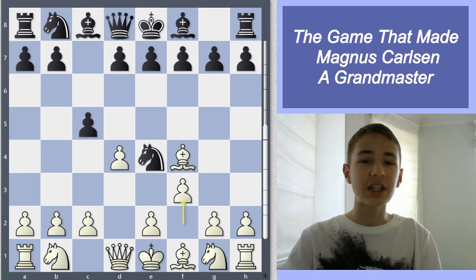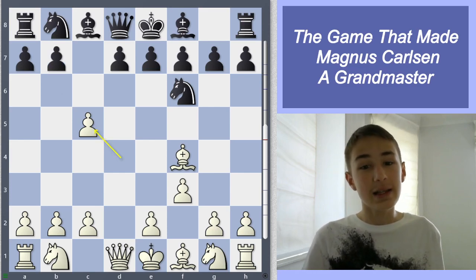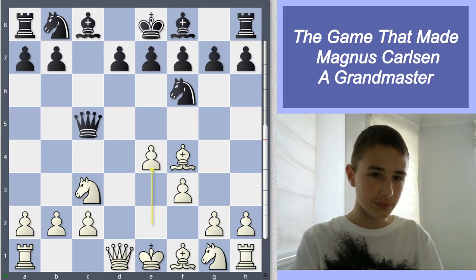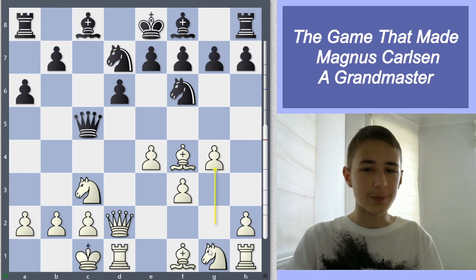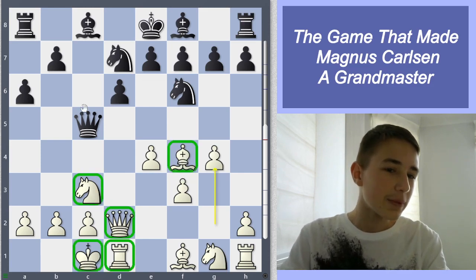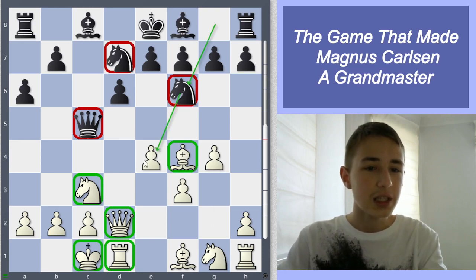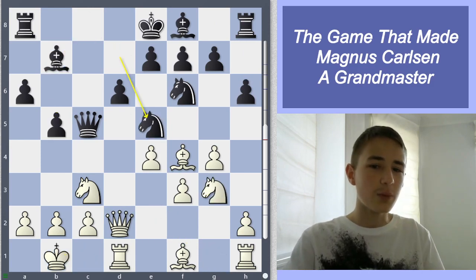In the game after knight f6, Magnus took a pawn. Then b6, which is a very interesting move — it is a gambit which isn't really a gambit. There are two other options: queen a5, and then white gets a very good development. As you can see, white's pieces are very well developed, while black's pieces are very slow developing because they spent a lot of time moving the f6 knight back and forth. So white has a development advantage.